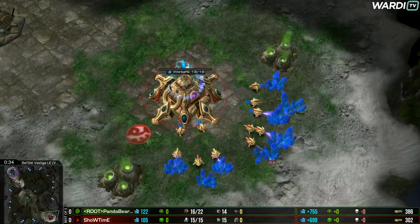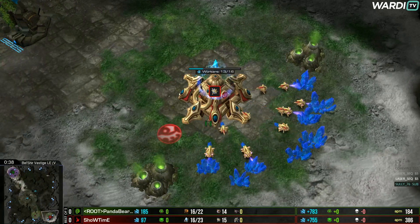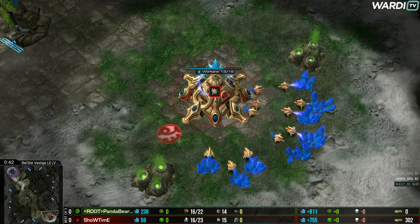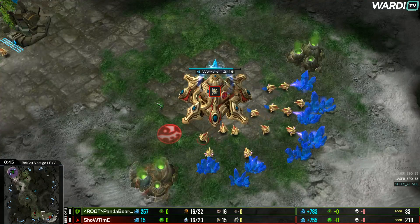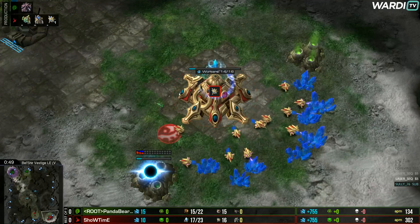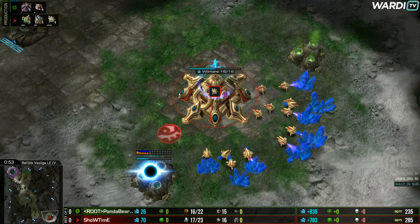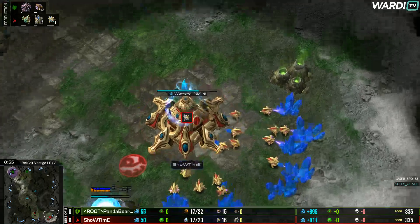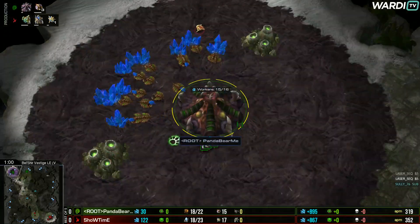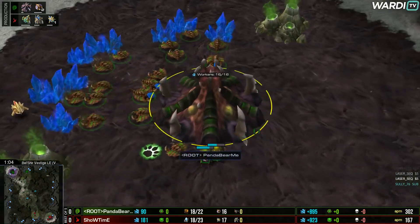In the round of four, we're already set up with a Hurricane Charm match on the top side of the bracket. Now we enter the lower side of the bracket. Panda Bear Me, Showtime — our last two best fighters of the day. To the bottom right, our red Protoss player: give it up for Armor Team's Showtime. And to the left, our green Zerg player from OSC Root: it's Panda Bear Me.